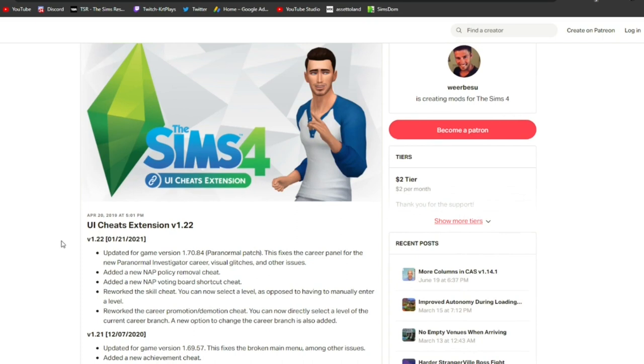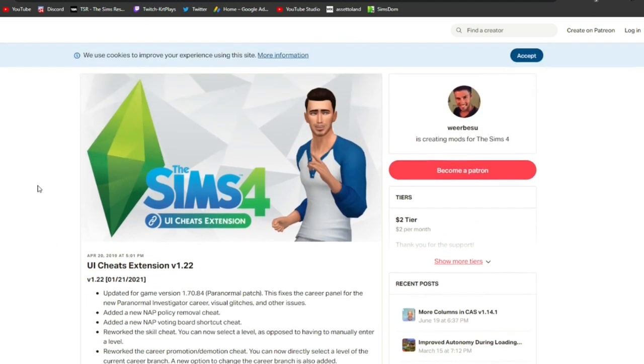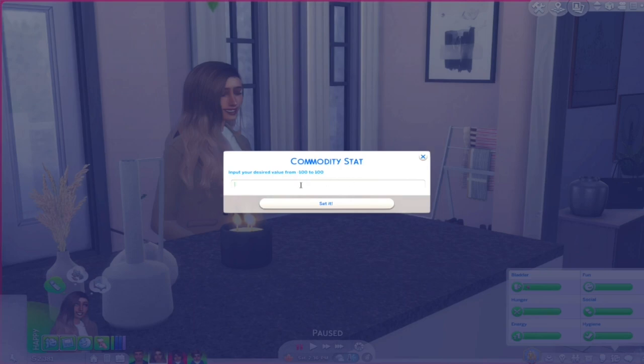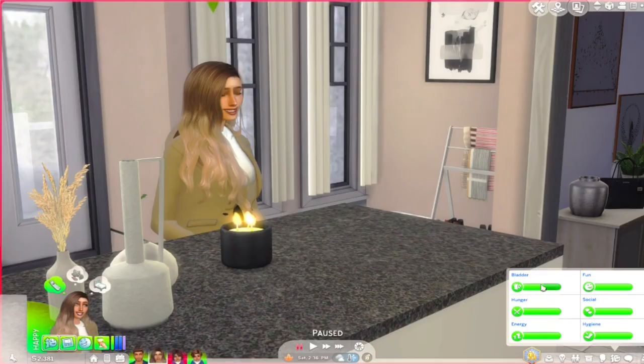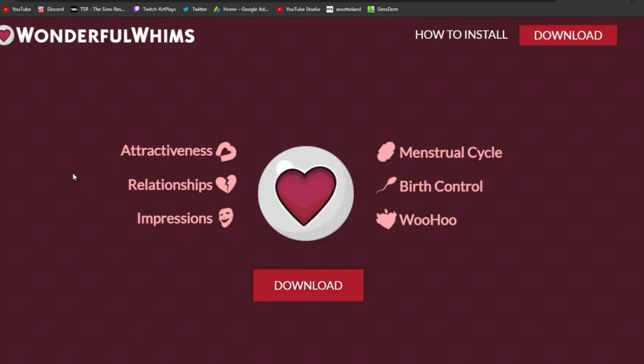The next one is UI Cheats, available on Patreon — all links are below. I don't need to say too much since most people know it, but it's always in my game and always worth having. You can right-click a need bar and set it to a specific number, or left-click to drag it where you want. It also works with money — right-click to add Simoleons, bits, or Pcs. It's all really easy to use.